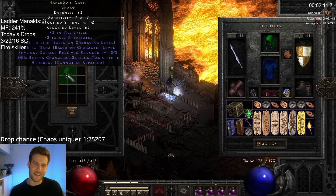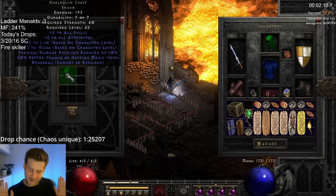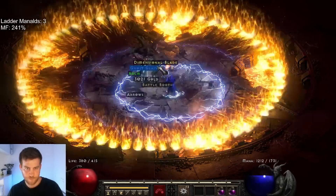It's hard to complain with a Jah rune in the bank. On run 48 I found one of my favorite items to identify — War Travs!